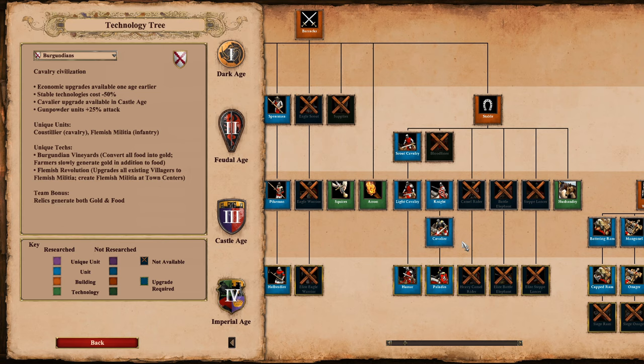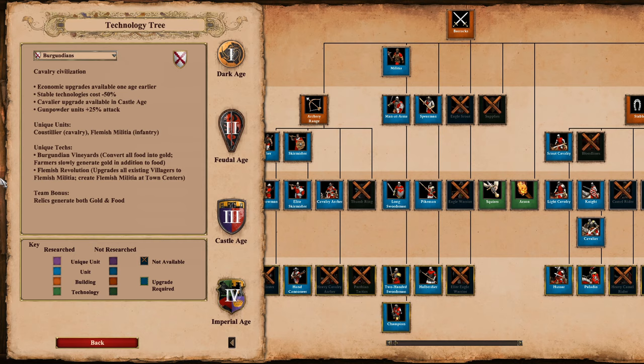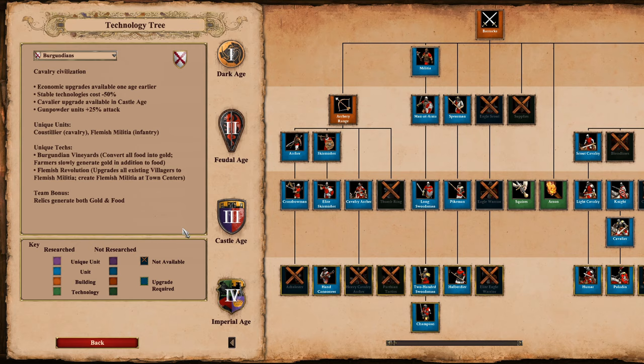So you've kind of got slightly better knights — almost like plus 2 attack on your knights in Castle Age. I'm curious about that change and how it's going to impact things. I think it's better than what they had before. Another thing: the gunpowder units have plus 25% attack, which we didn't hear about before. So they've actually changed a little bit — seems maybe a little more balanced than what they were initially.